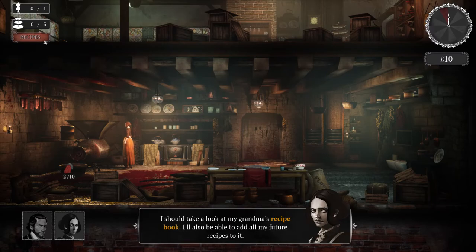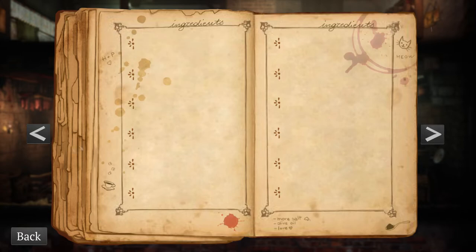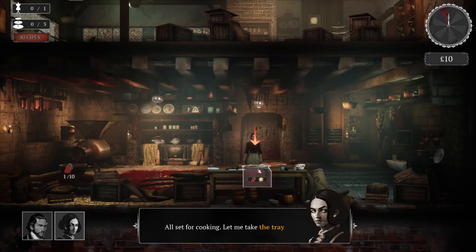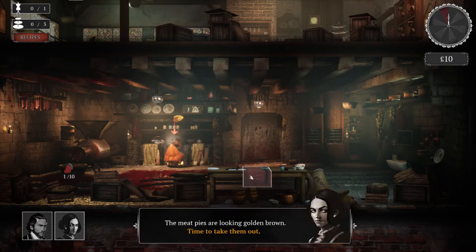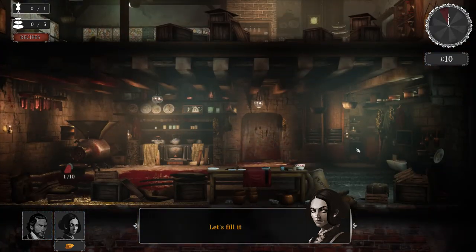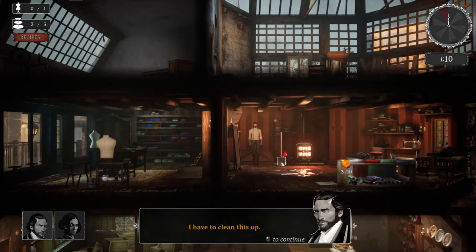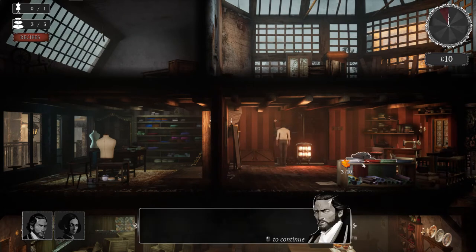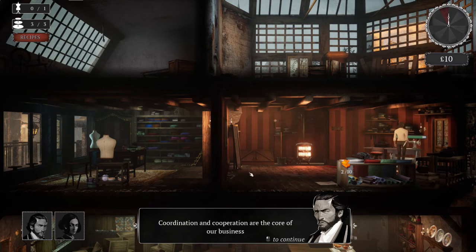You'll start with simple recipes that will get more complex as you progress. You'll have to collect all the ingredients you need, put them on a cooking tray, and then pop that into the oven. After some time, your food will be cooked and ready to serve in the pub upstairs. With Hildred's job complete, Percival also has to make sure that his area is clean before the next client comes in, as well as make sure he's got clothes on the mannequins for clients to purchase.